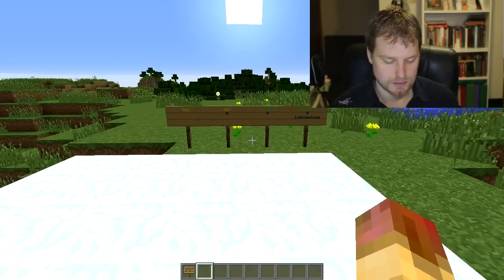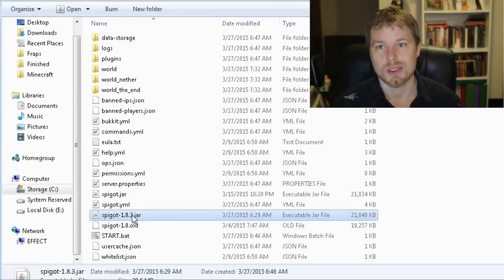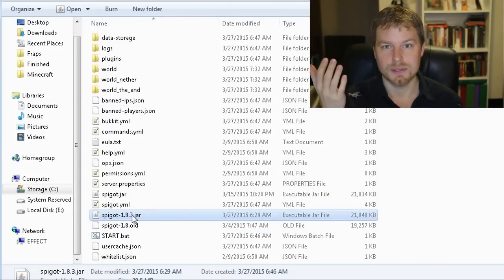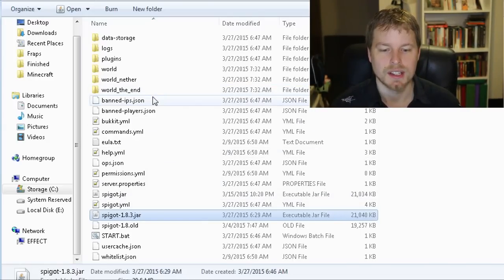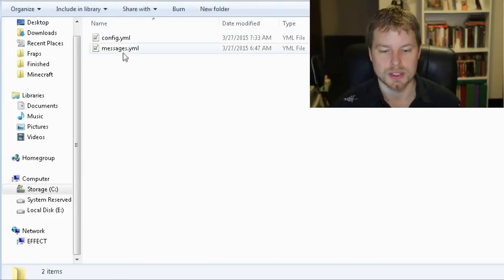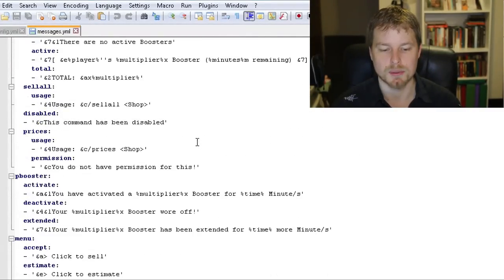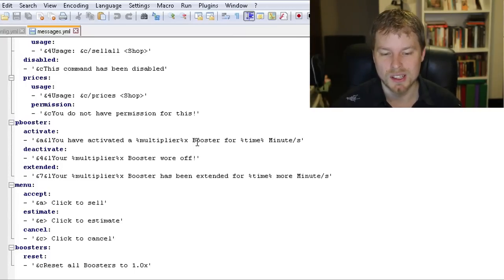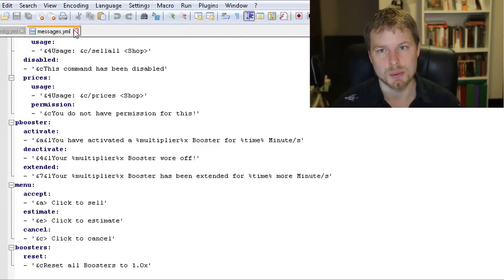Let's hop into the config file. This works with Spigot 1.8.3, which I built this morning — great to see that. In the plugins folder you'll see CSCoreLib, which gets downloaded the first time you fire up QuickSell. Going into the QuickSell folder, you can modify any of the messages, add custom color codes, or change the language to your own. I love it when plugins offer this.